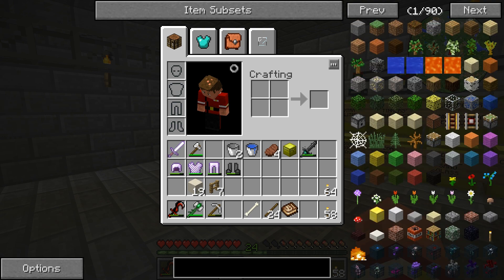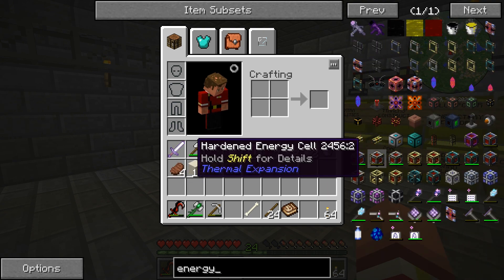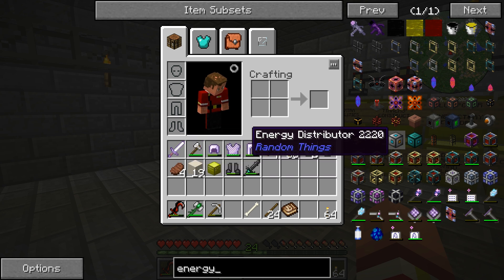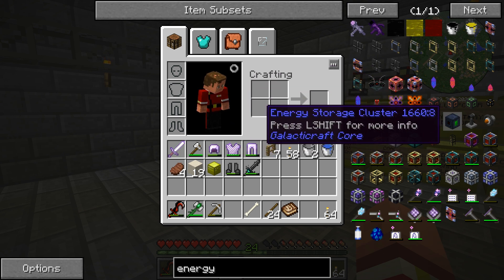We do have energy cells — we absolutely have energy cells. So how am I getting power into these energy cells? I'm used to doing power one way and I'm really not used to doing other stuff. I assume Draconic Evolution — I heard that actually makes a great huge power generator, but I don't think I want to get really deep into that. We're already deep into a whole bunch of different things here.